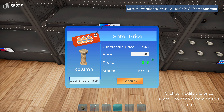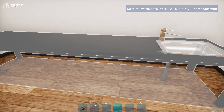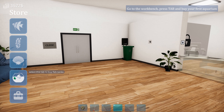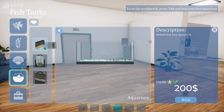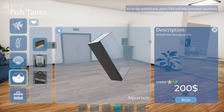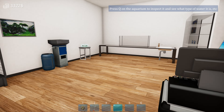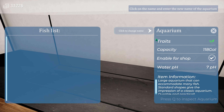Okay, now go to the workbench. Press Tab and buy your first aquarium. Where's the workbench? Do I just go... oh okay. Select fish tanks. Small aquarium, tall aquarium — let's go with a regular one. Look at that bad boy. Press Q on the aquarium to inspect it and see what type of water it is. Oh, it's here. Q. It is very important to put the correct type of fish, plants, and decorations in the appropriate type of water. Otherwise they will die. Okay. Fish list. Aquarium. Oh, I can name it?